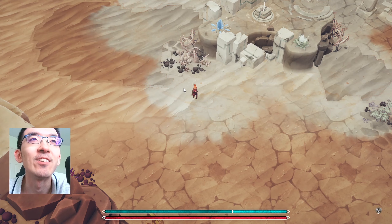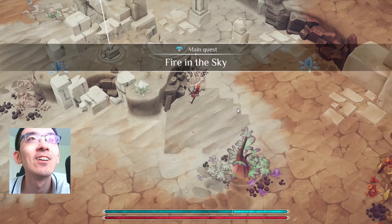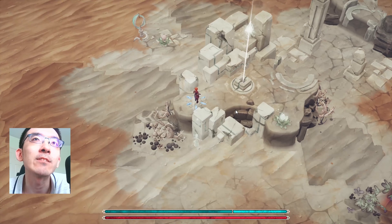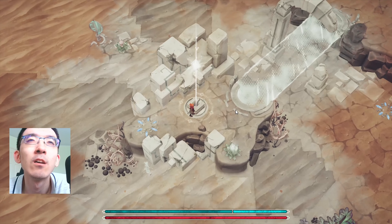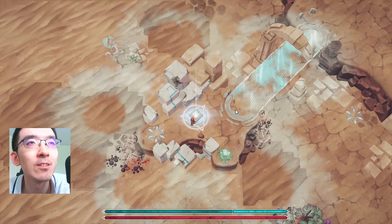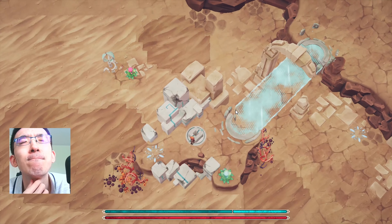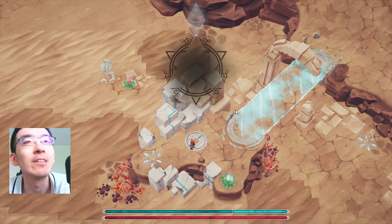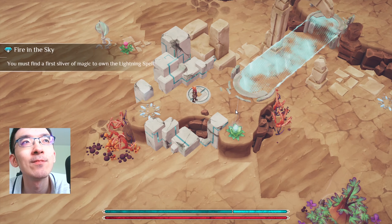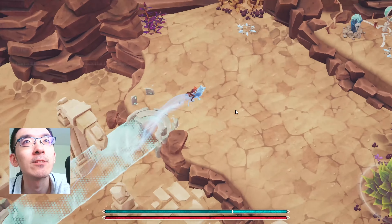I just realized that the narration is from the Fox. So after I get the Fox, I can teleport — but only if I have the Fox? I didn't know that was the case, but sure. To own the lightning spell.